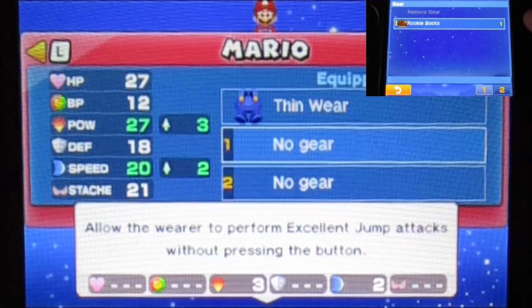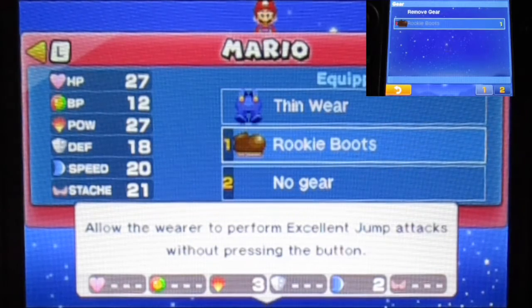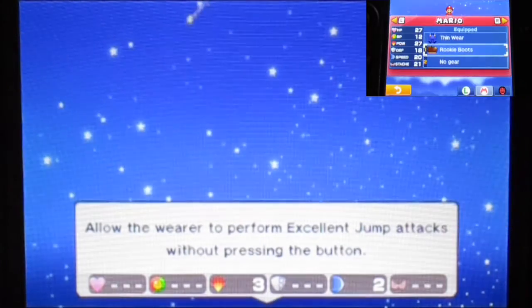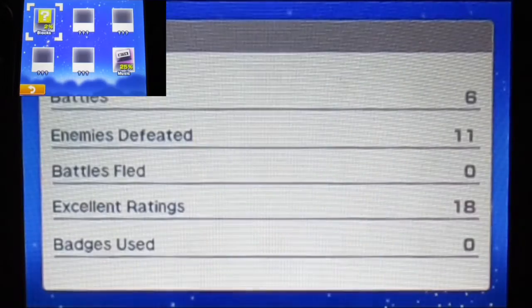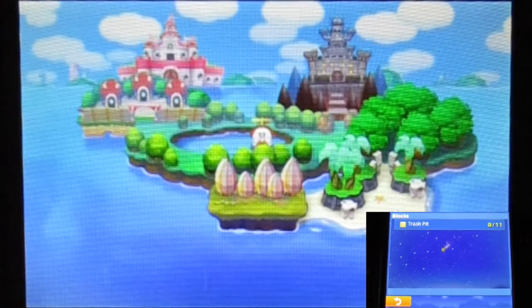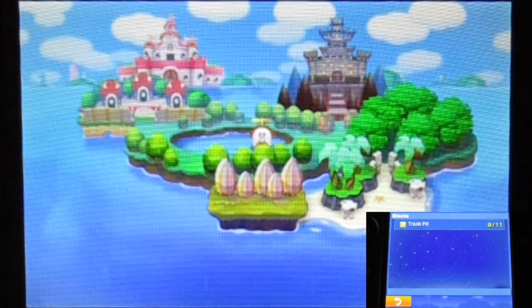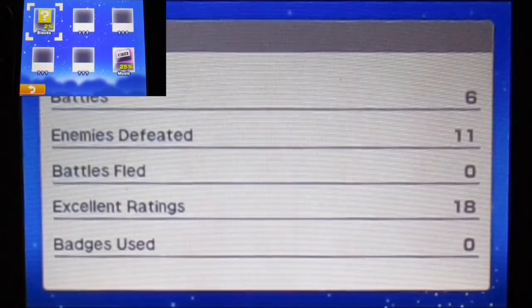Let's equip this to Mario right now. I'm actually planning to build Mario to be a powerhouse and quite speedy. Luigi I plan to be a bit of a wall in defense and maybe some good stats. So that's going to be how I'm building the team. Before that, I'm going to check the block count. There are actually two blocks left in the trash pit area, which means we're almost finishing this area. Really exciting.